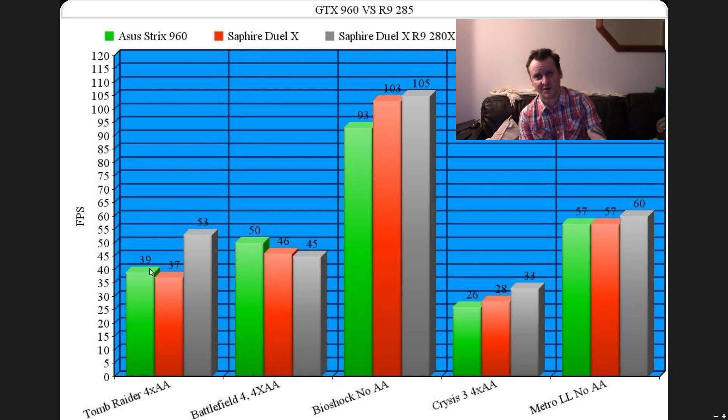More memory, wider memory bus, higher clocks. At the moment the card is a little bit cheaper than the 960 or the 285. So I think the winner out of the Nvidia 960 and the AMD 285 is, in fact, going to be the AMD 280X — that's what I would be buying. At the price, it's going to win the Rengold Award. Because if you shop around, you can pick this card up for 150 quid.